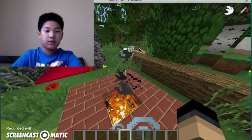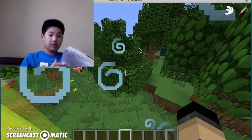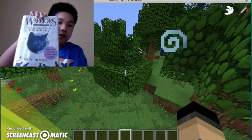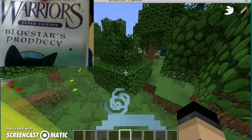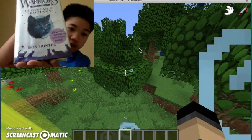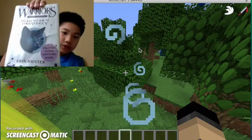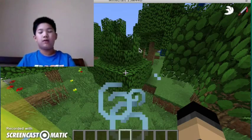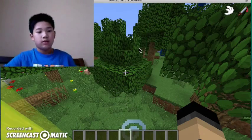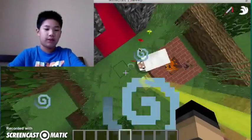Hello guys, today we're going to be looking at the Blue Stars Super Edition book. Can you see it? I think you can see it — close off. Super Edition — this is exclusive, it has exclusive stuff inside. It's made by Erwin Hunter. I've read through the entire book. It's really cool and I decided to make a build of it for this little clip here.